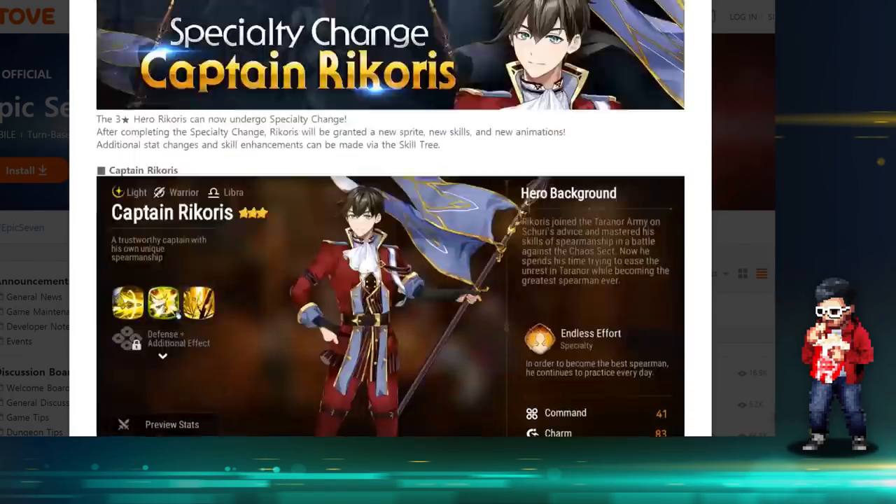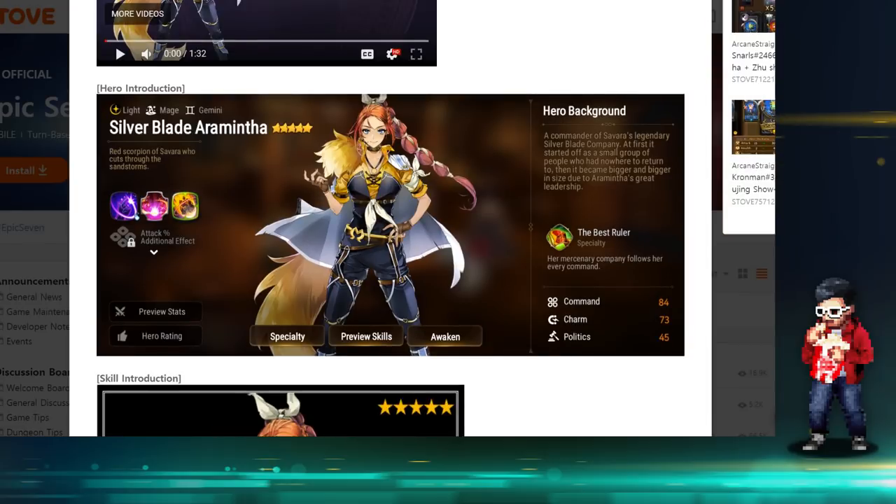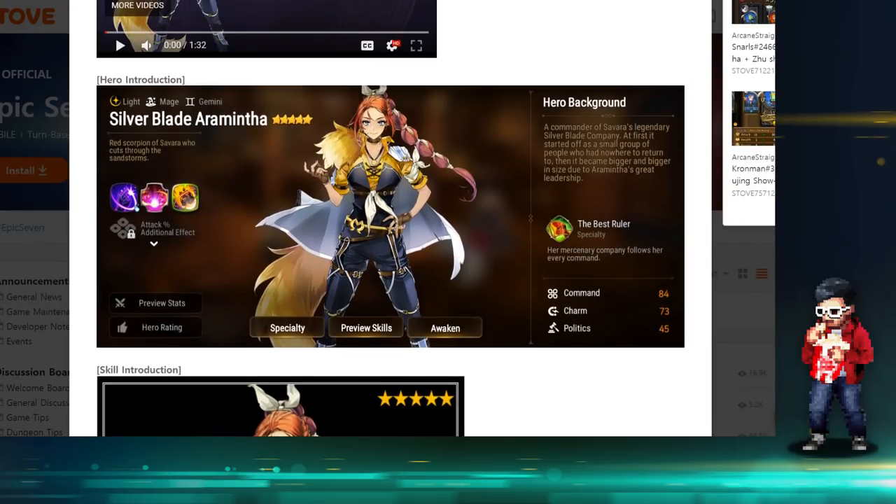Wrapping up: Silver Blade Aramintha is really, really good. Her only weakness is circumstantial — like facing immunity sets — but overall I don't see many weaknesses. I'm preparing to pull for her; she'd be my first ML 5-star. If you guys pull her, consider yourselves extremely lucky. If you have Discord, check out the server, follow me on Twitter, and subscribe to YouTube if you haven't. Thank you for watching and I'll see you on the next Reading Between the Lines.